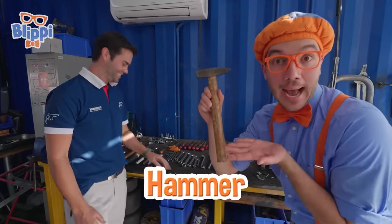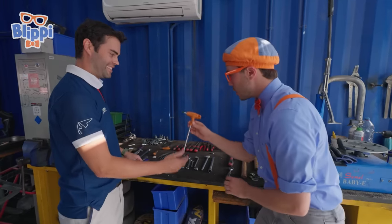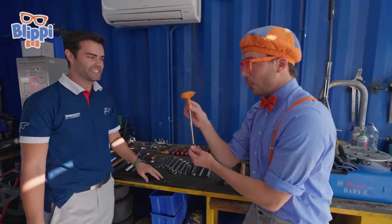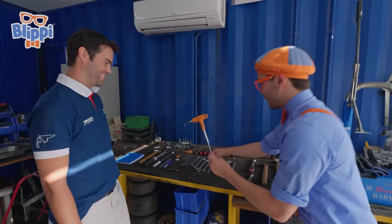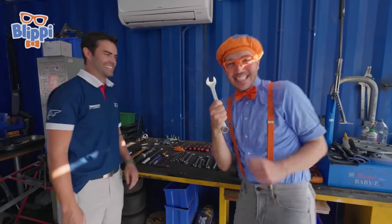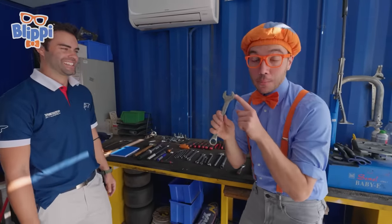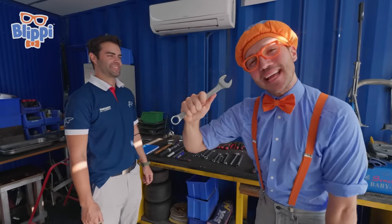Look! Like a hammer! Look at this — it's an Allen key! An Allen key! That's cool! And I know what this is — it's a wrench! This will help you tighten up all the bolts. So if something is loose, just use a wrench!